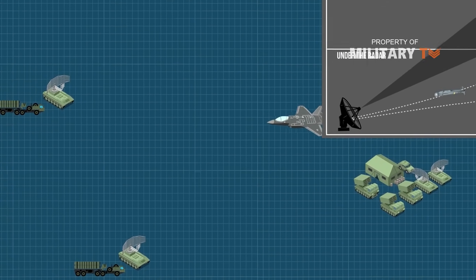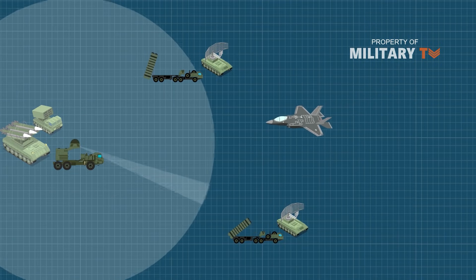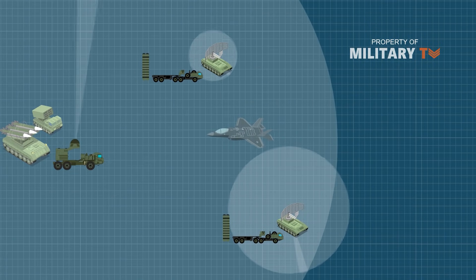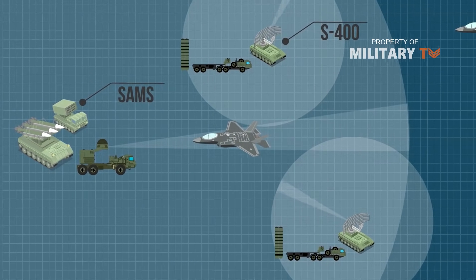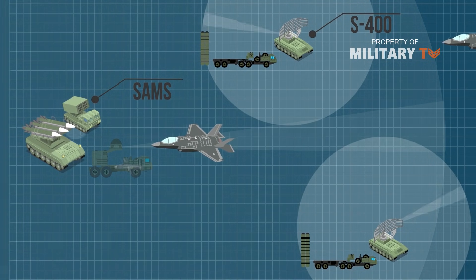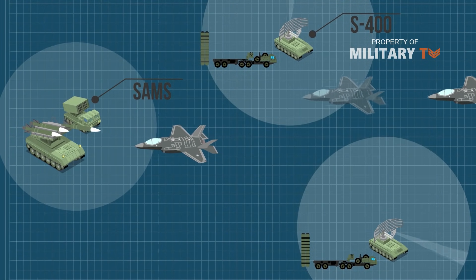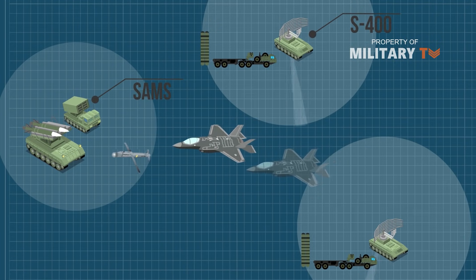Flying low to the ground will reduce detection time, but this means the F-35s will need to get in close to launch their bombs. This puts the aircraft well within the range of the formidable S-400 and vulnerable to smaller, shorter-range SAMs. The U.S. could expect to lose several aircraft in such an engagement — losses that might not be acceptable to commanders in terms of human life and equipment. Therefore, they might not go through with such a strike.